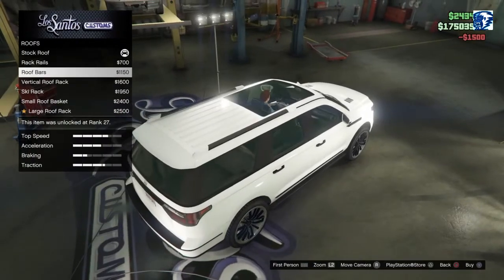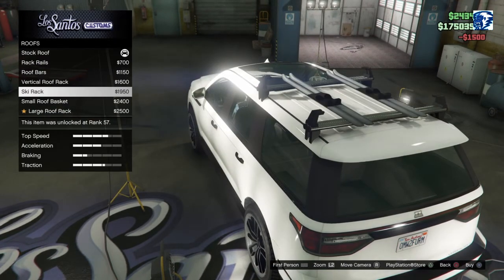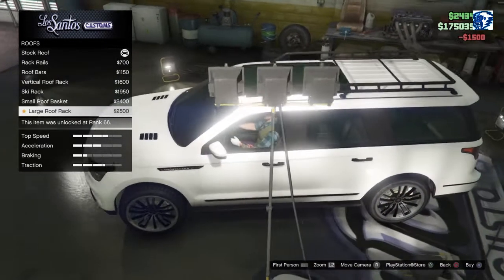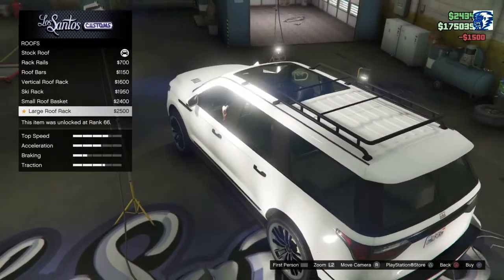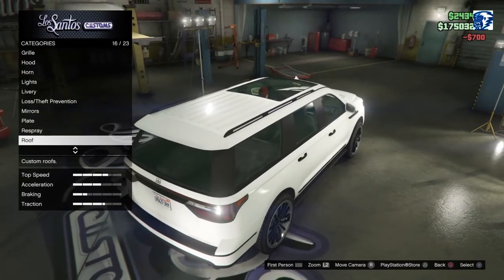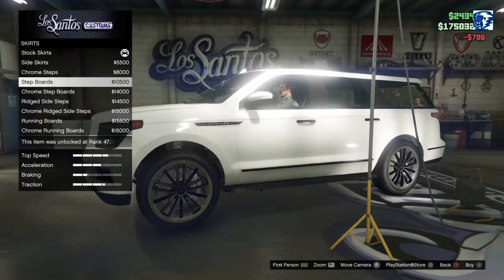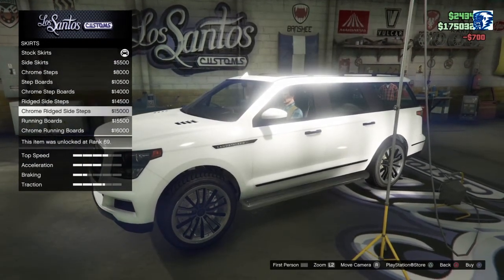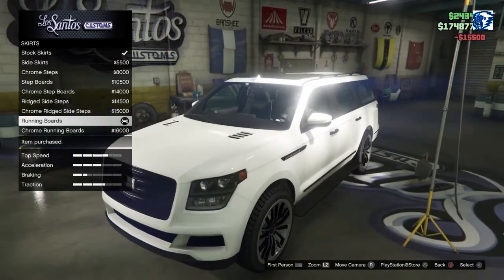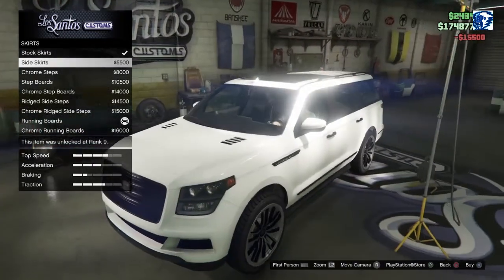Roof options. We got the roof rack, the roof bars, vertical roof box, ski rack — little skis there. Small roof basket, large roof basket. Interesting. I think I like those little ones the best — rack rails there. Skirt options: side skirt, chrome skirt, step boards, chrome step boards, ridge side step, chrome ridge side step, running boards, and chrome running boards. Let's go with the regular side skirt — I don't want it to stick out that far.